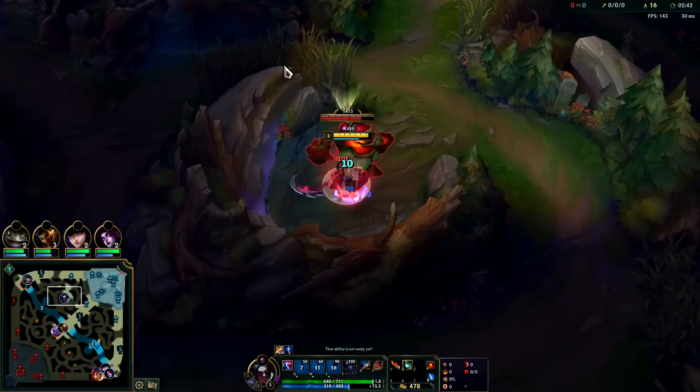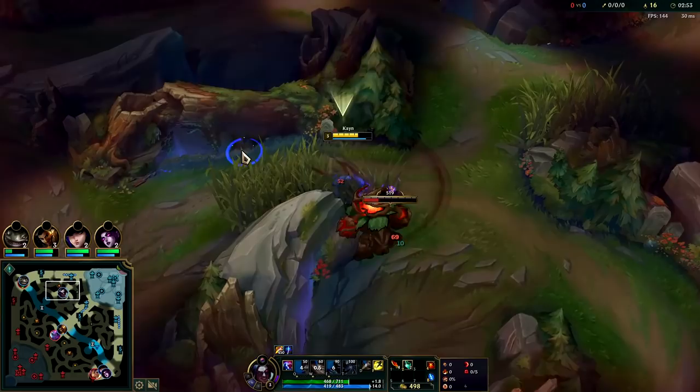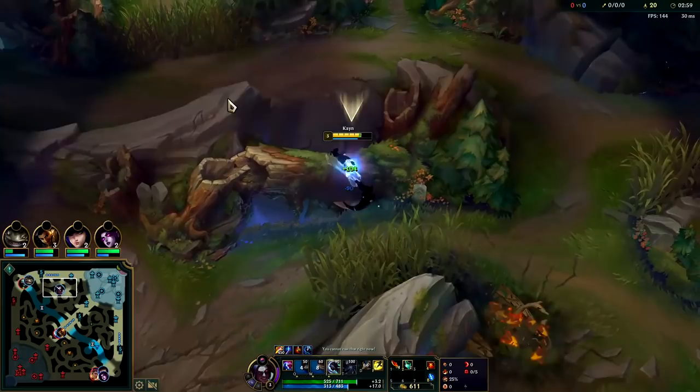There we go, get that speed going from camp to camp. Kayn is one of those junglers that can consistently do a 3:15 jungle clear or faster, even if you don't get the best leash in the world or if your clear isn't 100% optimized, because there's lots of little things you can do to shave a second off here, half a second off there.